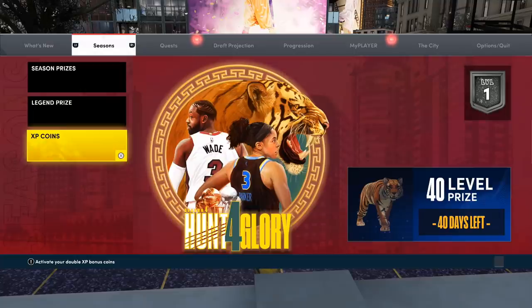Something 2K also has for My Career is XP coins. If you remember from the Locker Codes we get for My Team, they'll give you a 2x XP coin or something similar, and that activates double XP bonuses after every game. So if you have some of those from Locker Codes throughout the year, you can definitely get double XP and get the rewards even faster. I would definitely go after at least the first couple ones — those are pretty cool. If you want to go for that box, go for level 36, and if 2K adds the Tiger to My Team, I might even go to level 42.